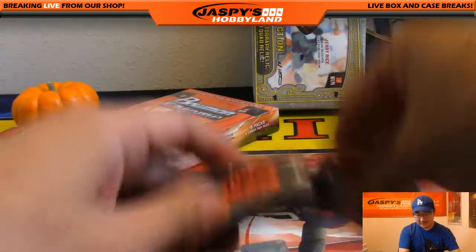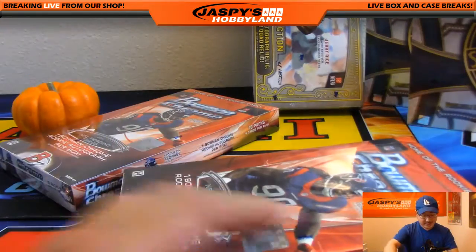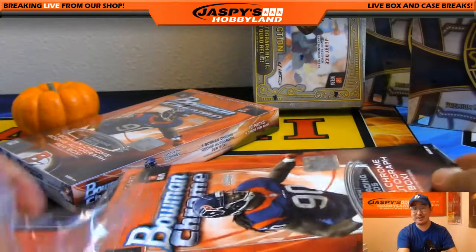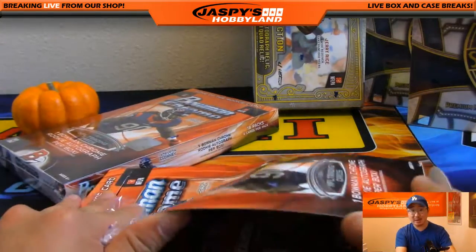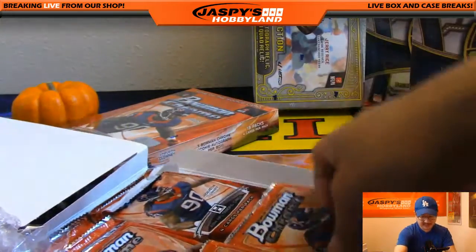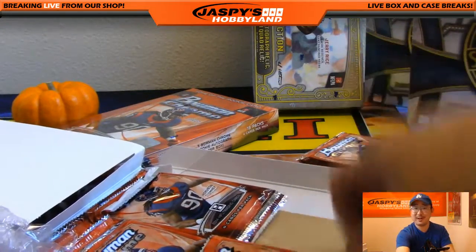Bass 72, Ryan is like — man, they really don't teach cursive anymore. Seriously. And Adam Wolf's like, yeah, they don't teach it anymore. And then couple that with texting, and that's why you see some rookies with not so good autographs.